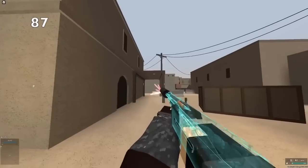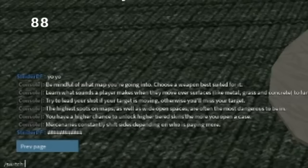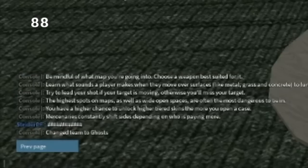The Psycho-12 full auto conversion doesn't make your gun shoot faster, it just makes your spread terrible. In early versions of the game, you were actually able to change your team. You can no longer do that in the main game, but you can in a VIP server, even if you aren't the owner.